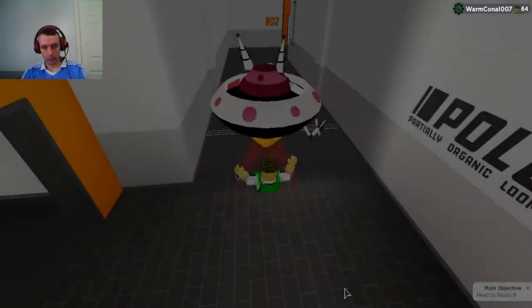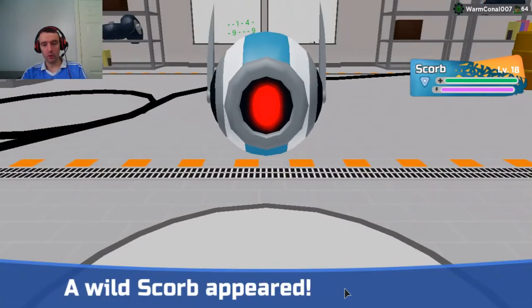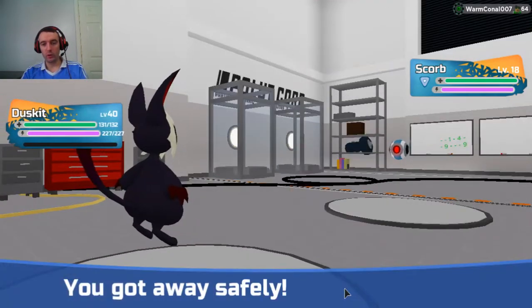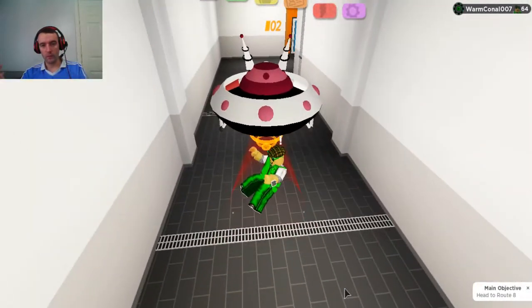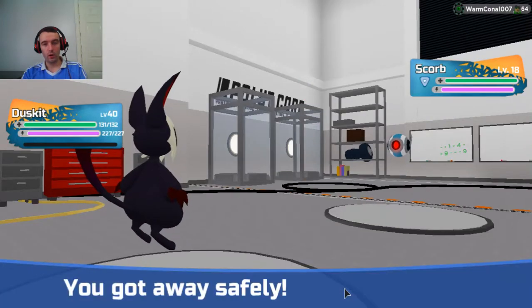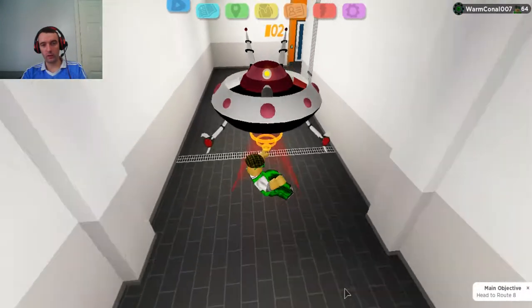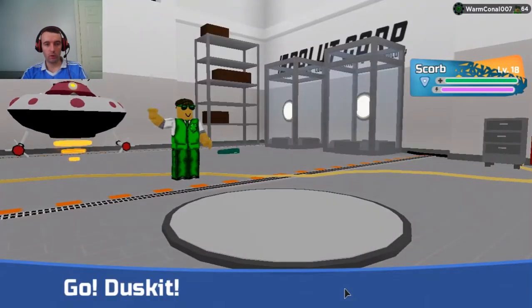When you use your boost, make sure you're in location and you've checked your time — a rough idea of when it's going to end so you don't have to keep checking. If you get distracted and have to go do something, instead of letting your timer go down, you can nip and swap into the Trade Resort and it'll actually pause your timer. That's really good because a lot of people spend robux or have a free boost and don't want to waste that time.